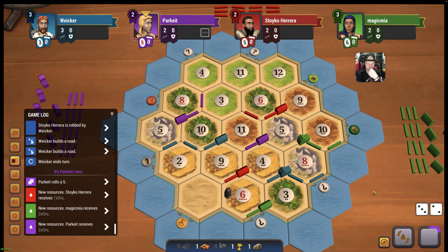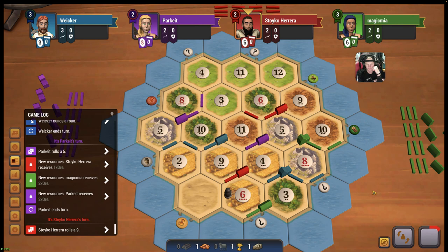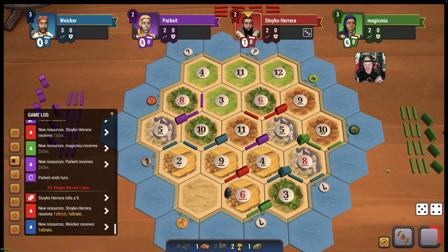A 5, so everybody gets a rock except me there. At this point we're a little bit overextended, so I think we're going to start saving up and try to trade in for a sheep. Unless we get another 8 - then we can just city up. 9, 10, 11. We will not be doing that. We'll not be giving you the free city - the free city of Braavos.